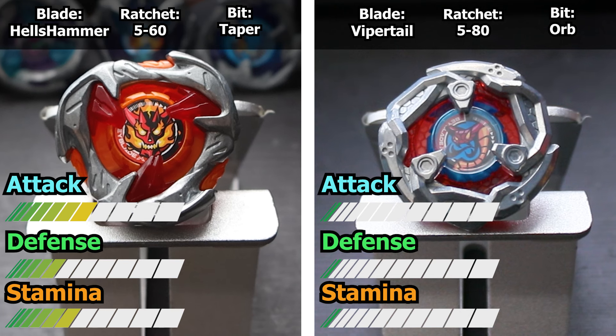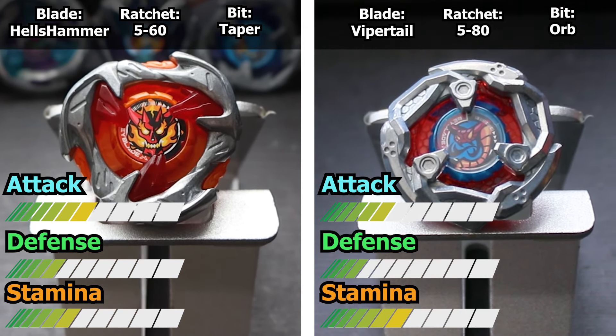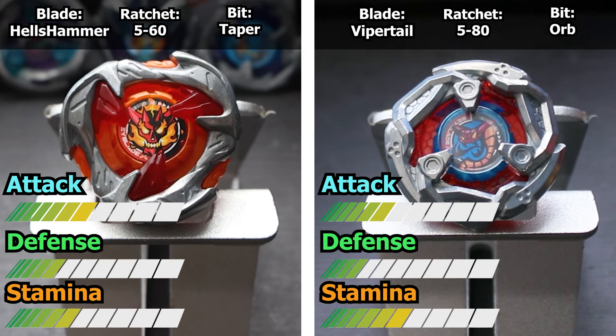For our first battle, we'll be putting Hell's Hammer up against Viper Tail to see how well this new combo handles a high recoil stamina type, and to see whose down smash is superior.